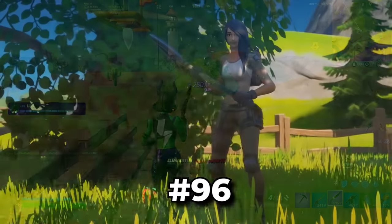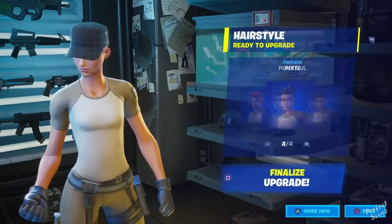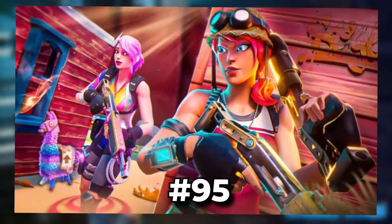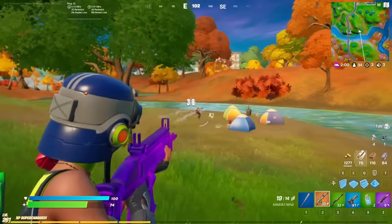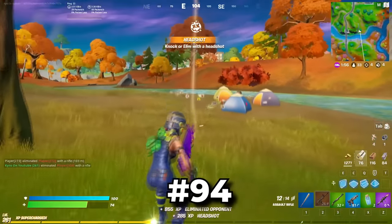You will never be able to get the Gear Specialist Maia skin again though — this was part of the Chapter 2 Season 2 Battle Pass, and was one of the first ever highly customizable skins in the game. One skin that is even older than this is Bullseye. This is actually a super underrated skin from Chapter 1, you can pick this up for 800 V-Bucks, and it has 3 different edit styles, so I feel like this is definitely worth buying.